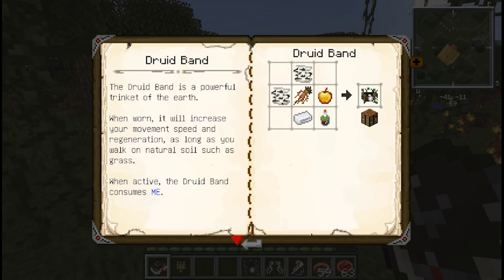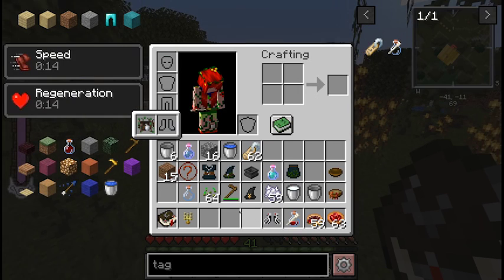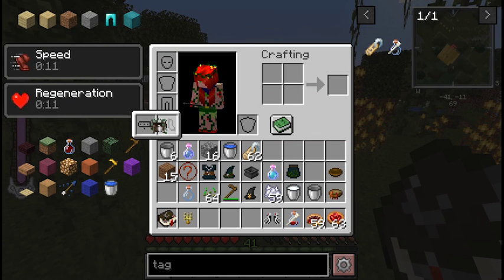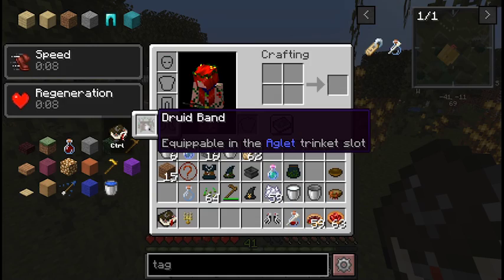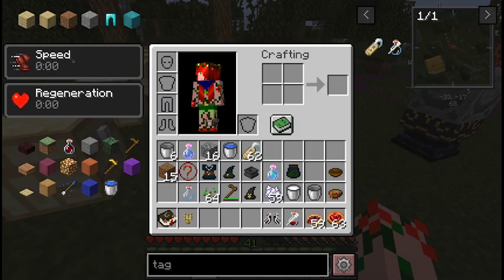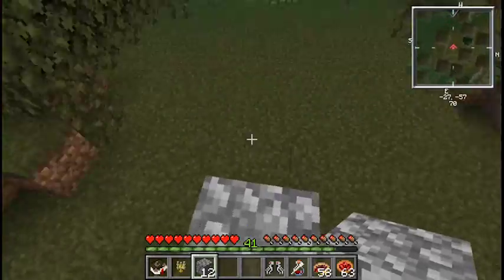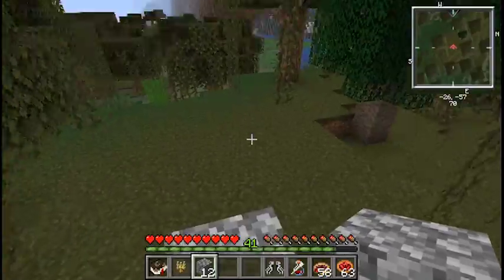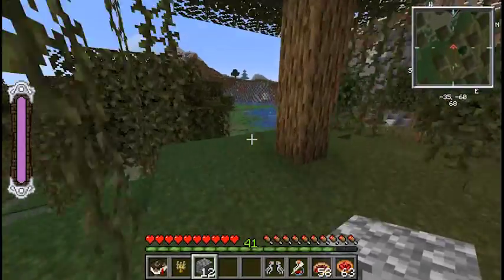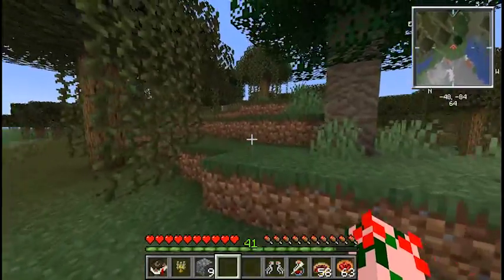Druid's Band is crafted with bark, mandric root, golden apple, earth ichor, and silver ingot. It goes onto the belt band of the bauble slot. When you are on natural terrain such as earth and forest, it gives you a speed bonus and HP regen. However, if you are on an unnatural surface such as cobblestone, you lose that bonus. Just make sure to step on natural dirt every now and again and you'll get your move speed bonus.